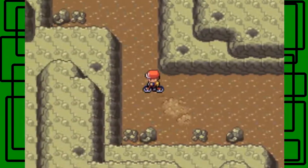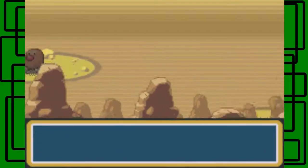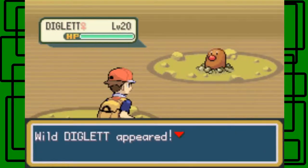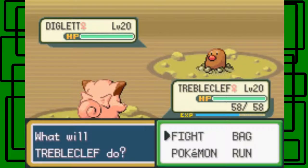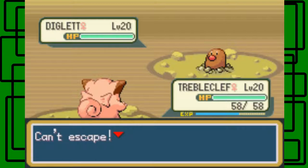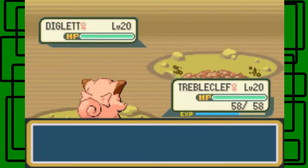The cave goes kind of diagonally. This might be a Dugtrio — nope, it's a Diglett. I can see it's a Diglett at level 20, so yeah, the Repel won't repel Diglett at level 20, only level 19 and below like I said. Can't escape — it might have Arena Trap.